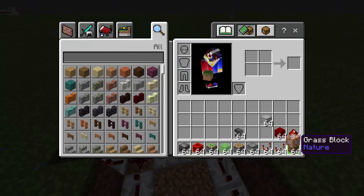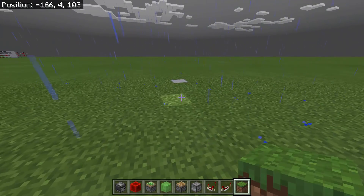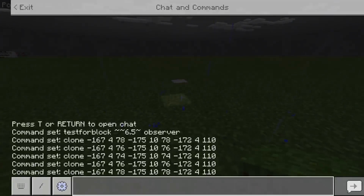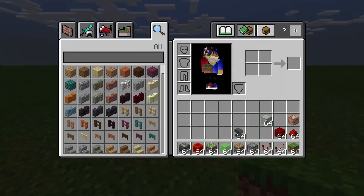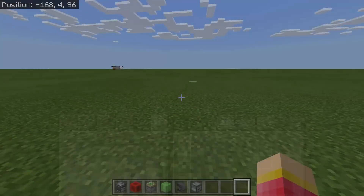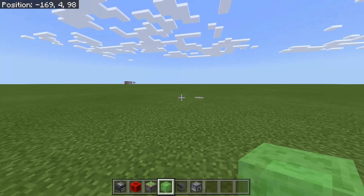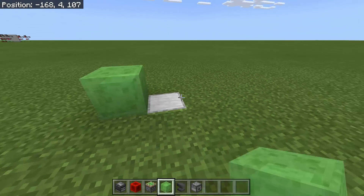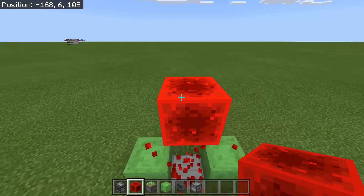Cover everything with grass blocks. Change the weather: /weather clear. We're basically done. These are the things we need. Now all we have to do is build the robot and see if it moves. Put the two slime blocks — make sure this one is at the middle — then a block of redstone.